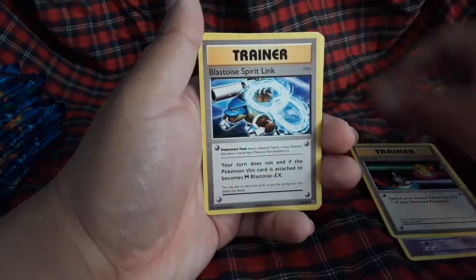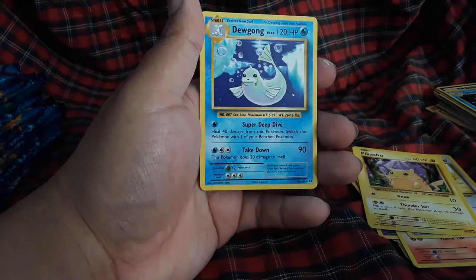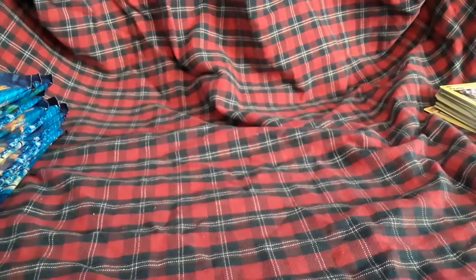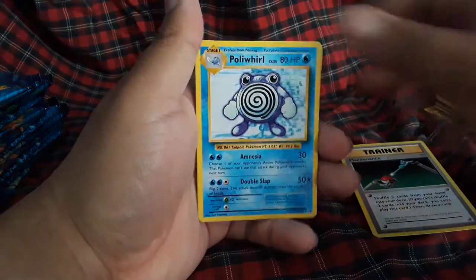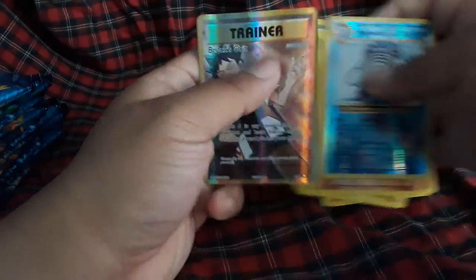Nidorino, Switch, Glass Toy, Spirit Link, Seal, Nidoran, Ponyta, duo Pikachu reverse hollow, Electric energy, and a Doduo. I'll take that reverse hollow energy from Evolutions. Water energy in the front of this card — wonder if we'll get anything watery. Maintenance, Poliwrath, Brock's Grit, Water energy, Graveler, Machop, Voltorb, Diglett, Poliwag reverse, and a Brock's Grit full art.